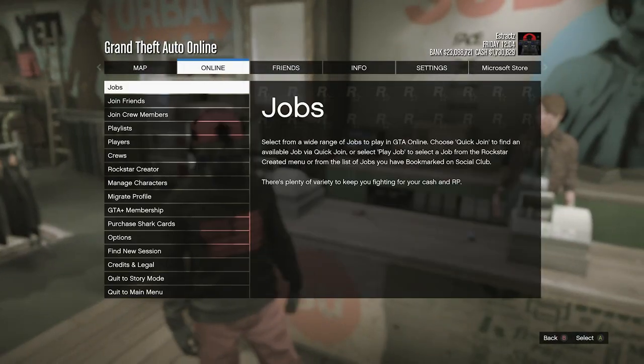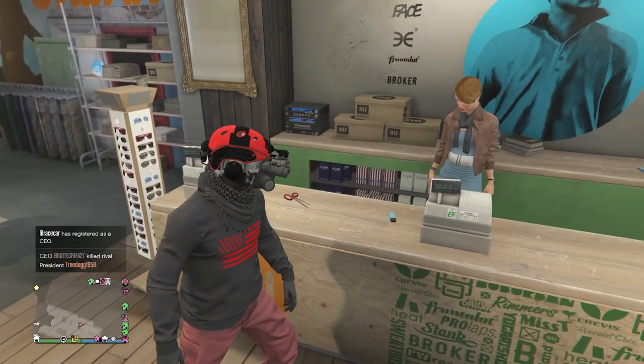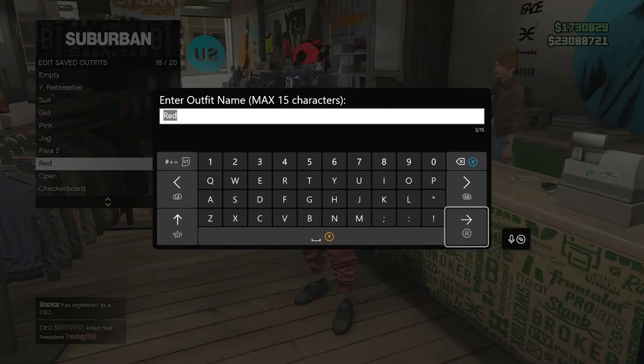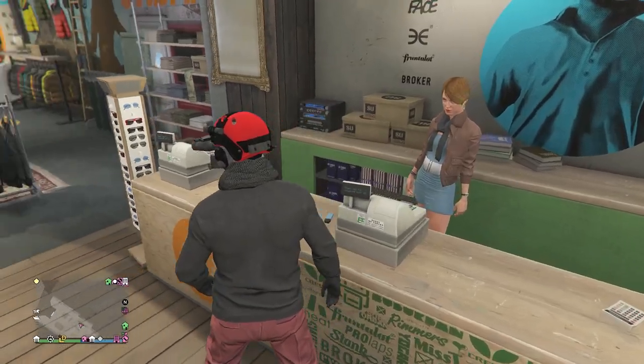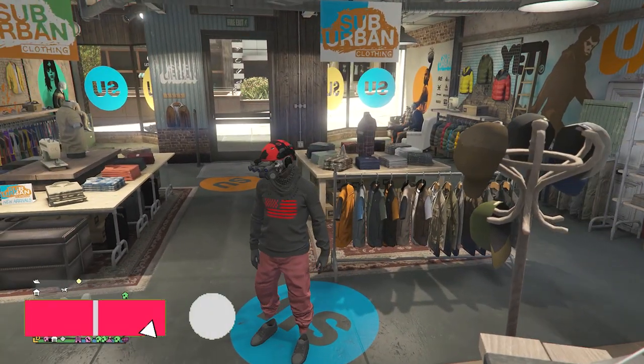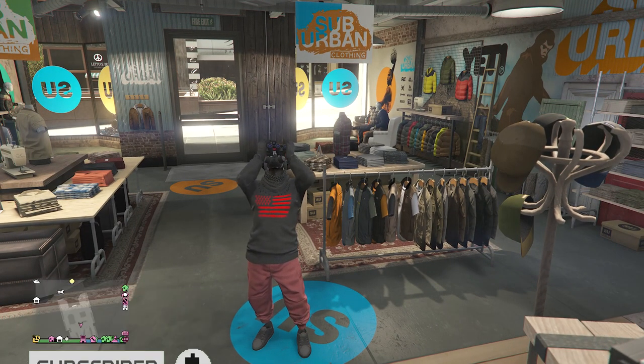That's pretty much it for the outfit. If you're wondering what it looks like in the pause menu — pretty clean black and red outfit. You can go to the front counter, hit edit saved outfits, and save the outfit on any slot you want. I hope you guys enjoyed this glitched outfit with the red joggers for your male character — please like and subscribe, thanks for watching, peace.